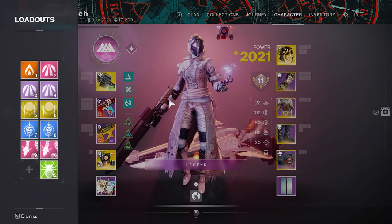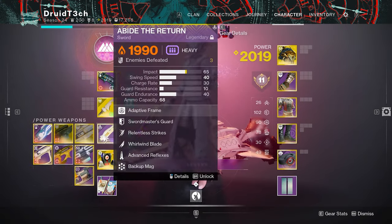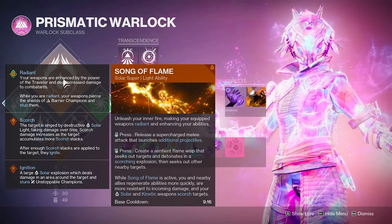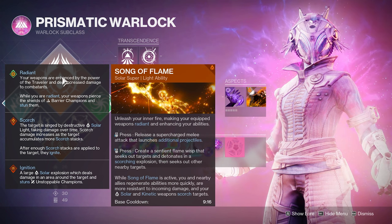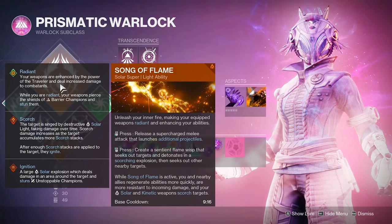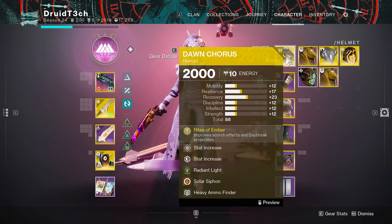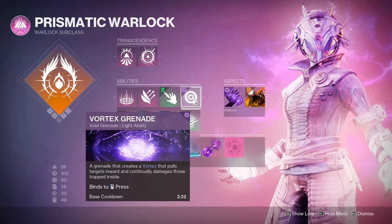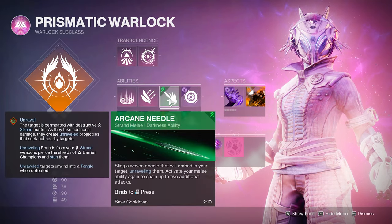Moving on, we have sword DPS. Why am I running Don Chorus and Abide the Return? To reiterate — Song of Flame will be our go-to damage mobile super, so we're not sitting in a Well, we can take hits more. Also Rift is apparently just stronger than a Well at this point. With Don Chorus it improves our scorch. The idea is I pop Transcendence, pop my void grenade, hit them with an Arcane Needle so they're debuffed.